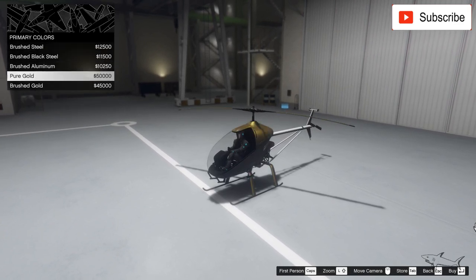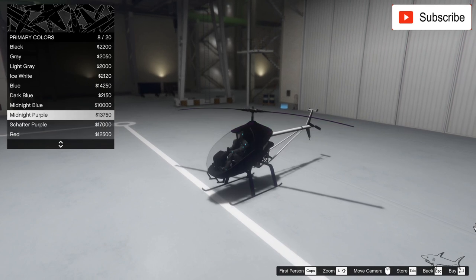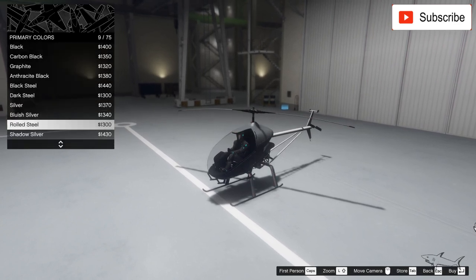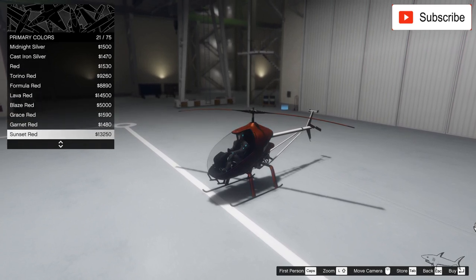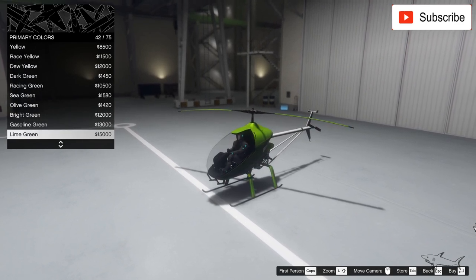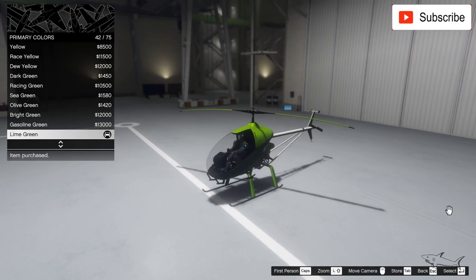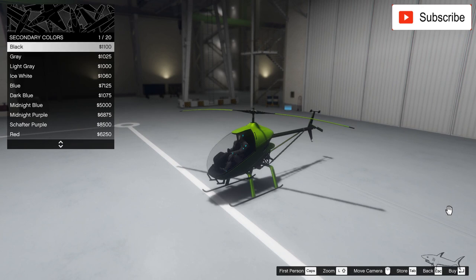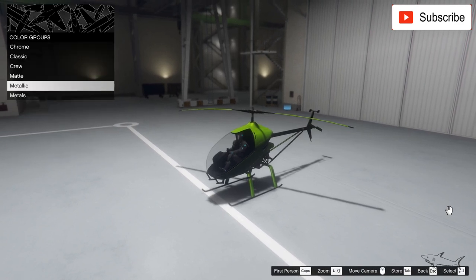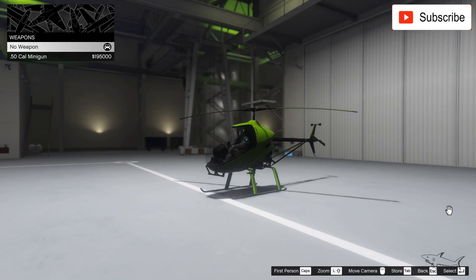Let's put a nice paint job. Not gold — but I think it will look kind of cool in black. Actually, lime green — yeah, it looks quite cool in lime green, I like it. For the secondary color it has to be black. I don't want to make it look ugly. Now let's see what else — we can put weapons, which is perfect because it comes without a weapon.